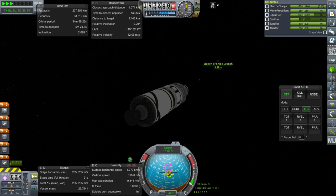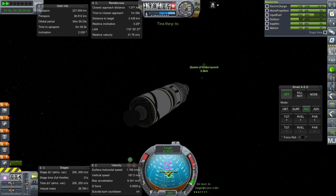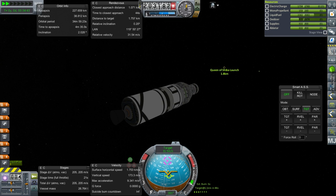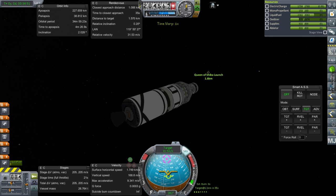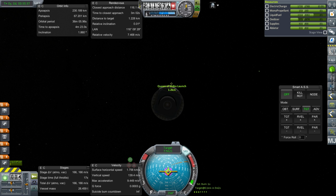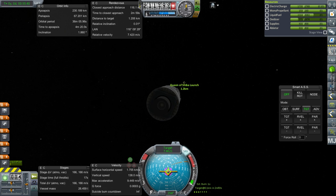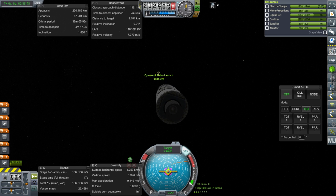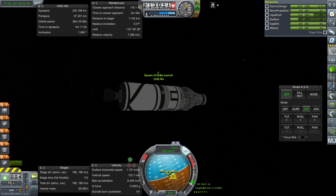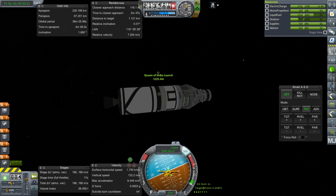If we have any sort of docking problem, we will not be able to transfer the fuel, which would be a sad thing. But if there really is some sort of hatch on the rotating portion of the Queen of Sheba, we will at least be able to transfer the Kerbals. Our periapsis is low, so maybe I should ditch this tank, burn retrograde a bit, and then use monopropellant to close with the Queen of Sheba. I hope I have enough, though.